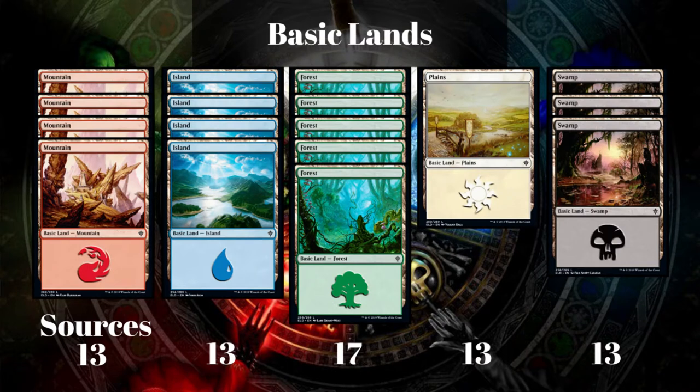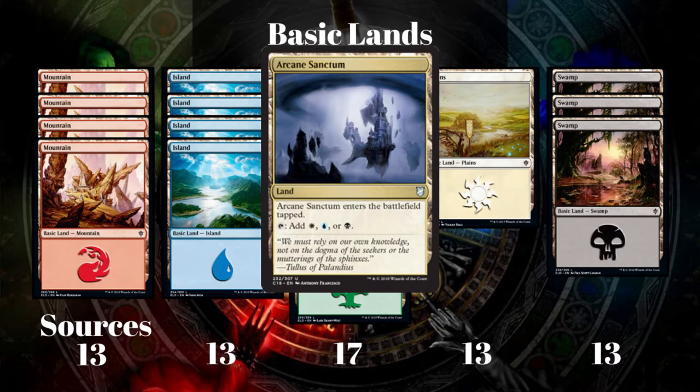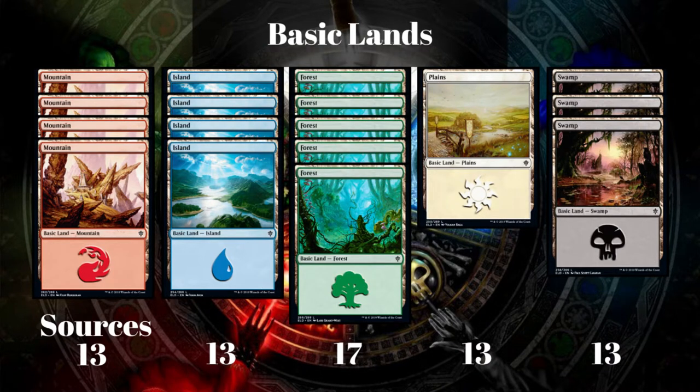Now here's how I would go about rounding out my mana base, and I'll do a little explaining of my logic. At the bottom you can see the number of sources we have for each color. For example, a card like Arcane Sanctum is going to count as a white source, a blue source, and a black source, even though it can only tap for one of those at a time. So here is how I would build out the basic lands — this is a total of 38 lands, which is what I like to end with — 4 mountains, 4 islands, 5 forests, 1 plains, and 3 swamps.